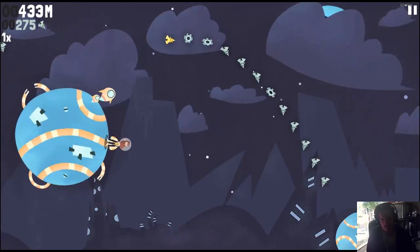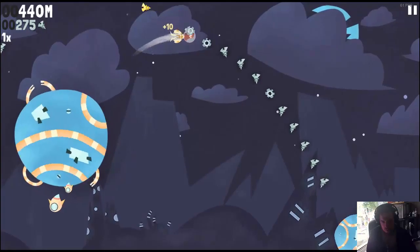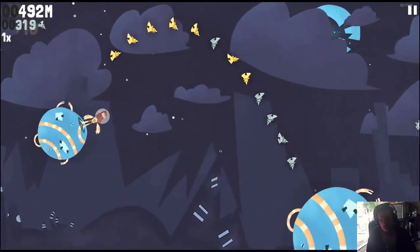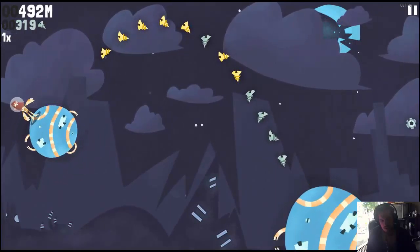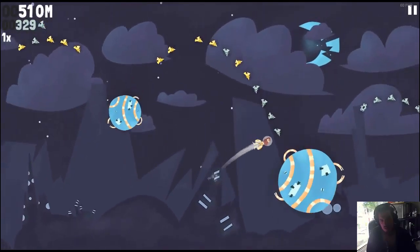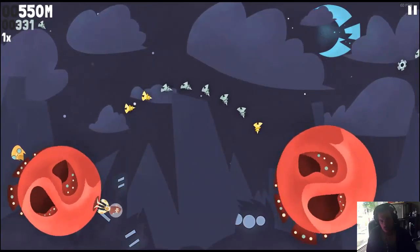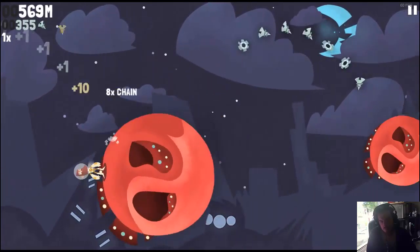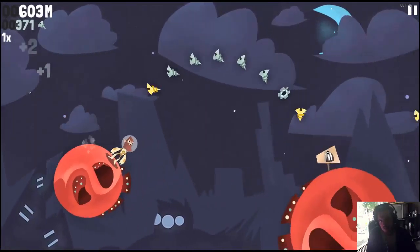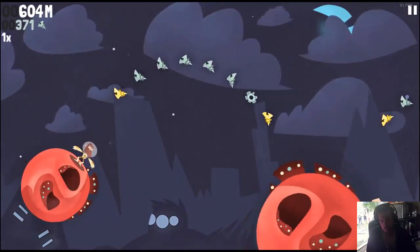At first I thought these little guys on the planets hurt you if they came in contact with you — that's a little misleading — but they don't, they are just decoration. Luckily our double jump saved us. Now we're going backwards as well!